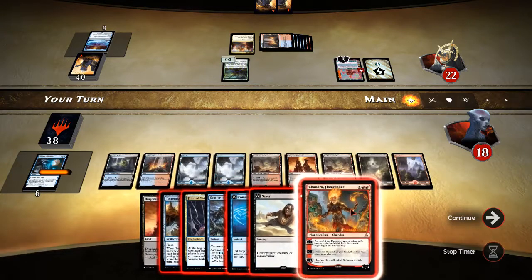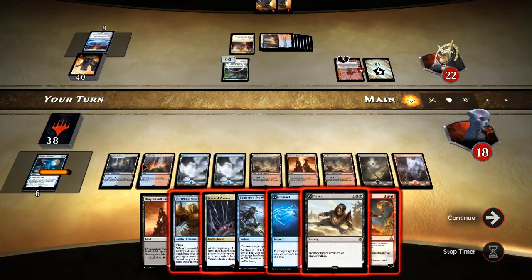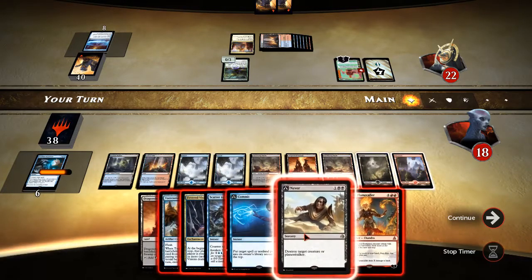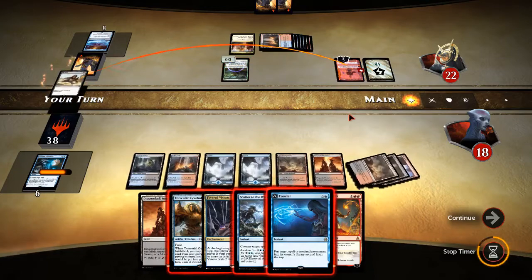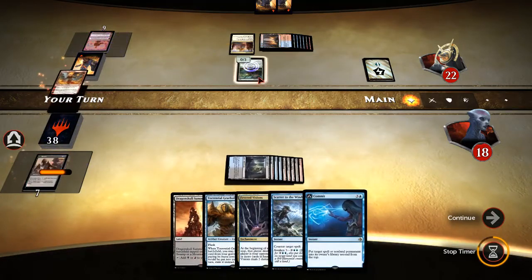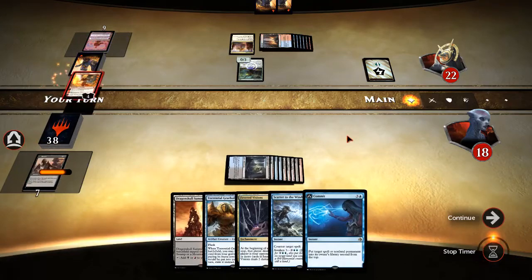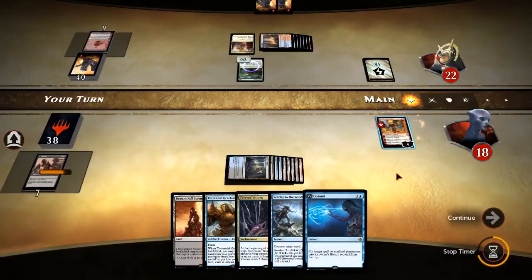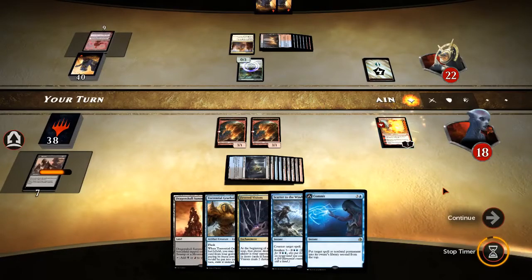Chandra can do what? Can we Never and Chandra? One, two, three, four, five, six, seven, eight, nine — yes we can. Let's Never their Chandra and put our own Chandra out. They'll probably block with their guy but that'll be okay. Still haven't drawn a Tutelage yet.